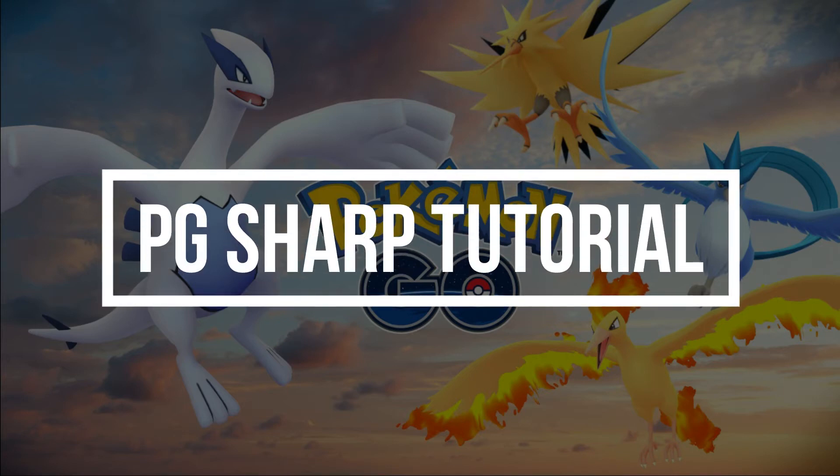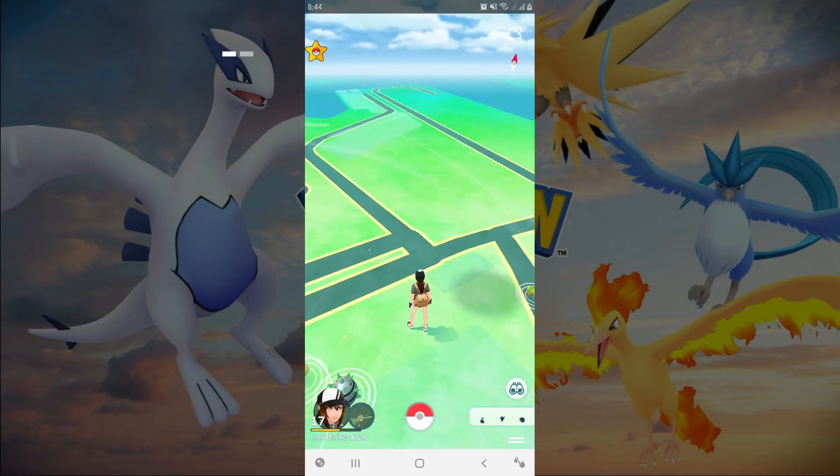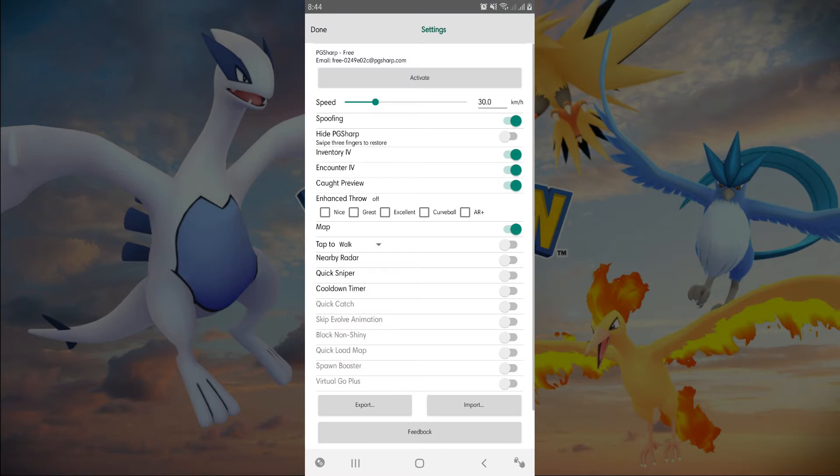Hello everyone, in this video I will teach some basic free features of PG Sharp. On the screen you will see the floating star button — that button is the main menu of our application. If we tap this, a sub menu will show up.